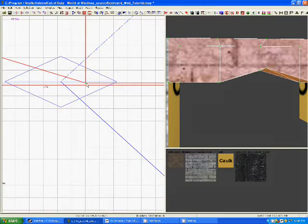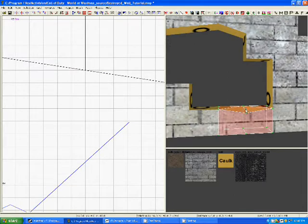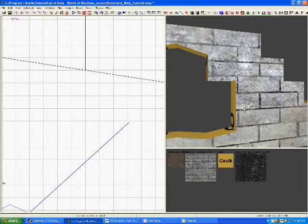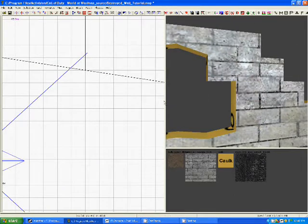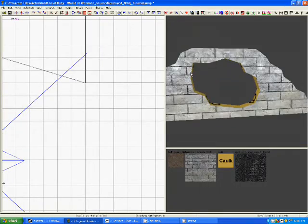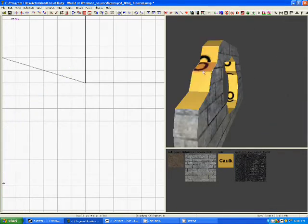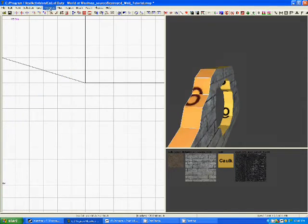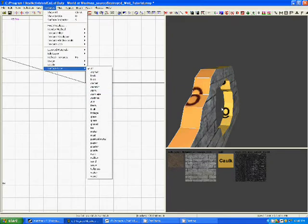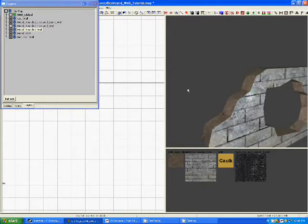Sometimes I take down the grid on some of the other ones. You end up with something like this. Then you want to hold down control and shift and select every little face, go down to texture surface type — dirt, or whatever you want.